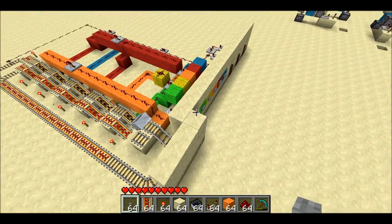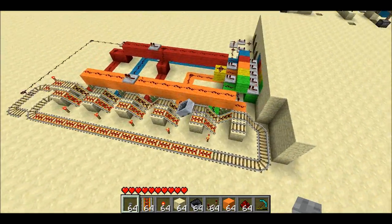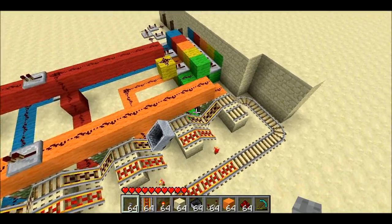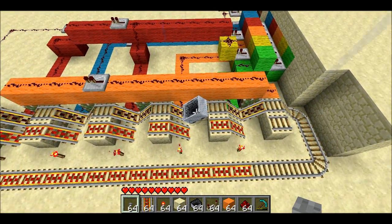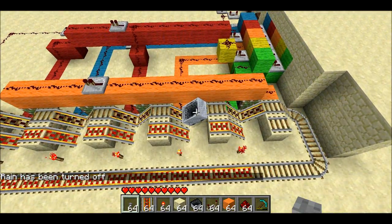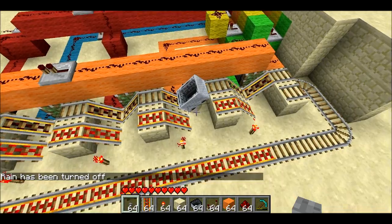So again, the green one will boost it off. You see it gets boosted off, and then shortly thereafter the pistons push. Since the mine cart was in transit when the pistons pushed, it just sat on top of the piston head for a second, and then it fell back down onto the track once the piston head retracted.